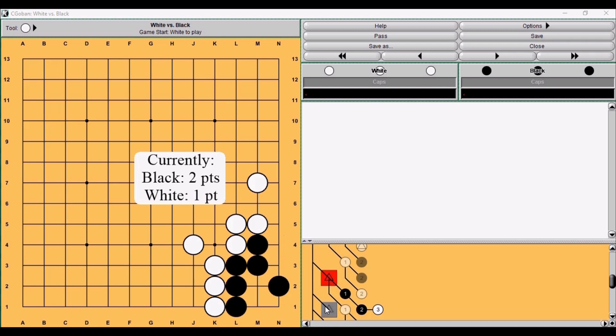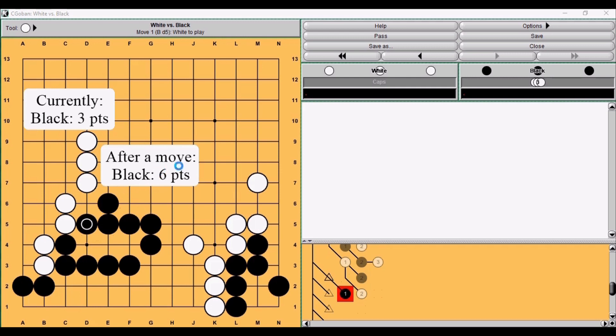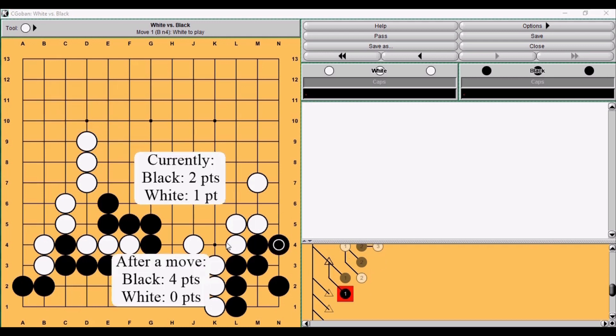Let's take a look at another situation. Here we know what happens: after black plays he has six points, and if white connects, then black would have zero points. So we say black currently has three points here, and when black plays he has six points — he improves his situation by three points. Similarly here: right now black locally has two points and white has one point, but if black plays, he has four points and white has zero. So black improved his local situation by three points. This move is equivalent to that move.